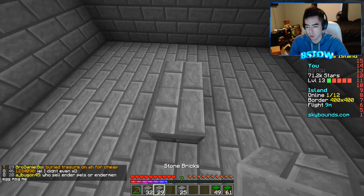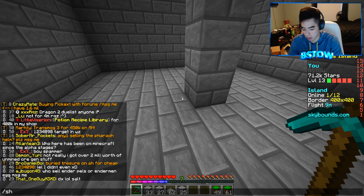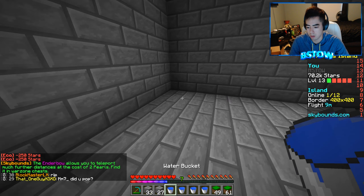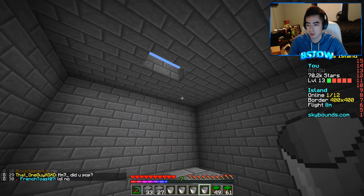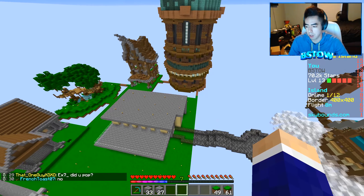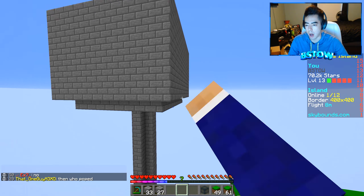I just need to figure out how high I want the spawner. The spawner is going to go on here and I'm going to put a slab on it so nothing spawns on top of it. I do need water in here though. We need farmables and then one, two, three, four. The spawner will go on there and they should fall down into the hole. Let's go grab the spawner, put the slab on, and that should really be it.